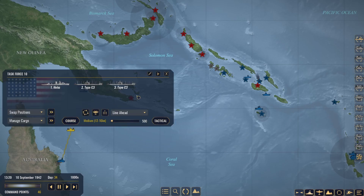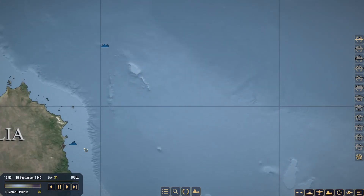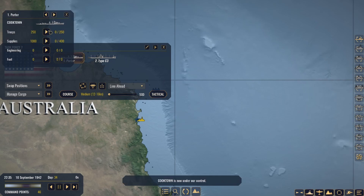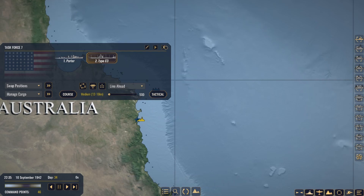Might keep Task Force 10 over here just to keep going back and forth. Looks like they finally arrived. Let's go ahead and get a little closer. We go to Manage Cargo and sure enough, offload so we can re-occupy Cooktown as we need it.